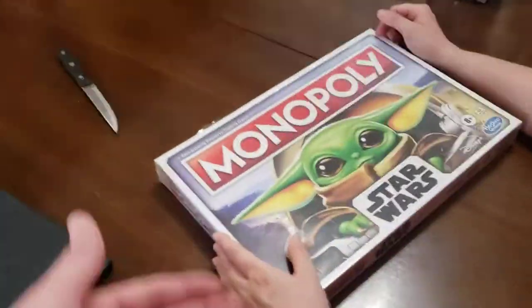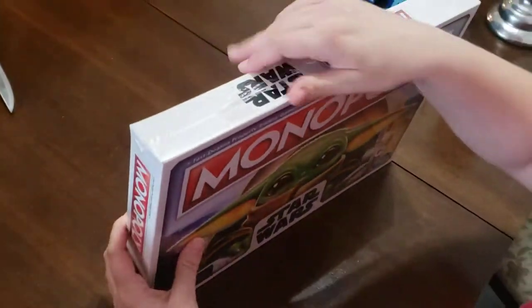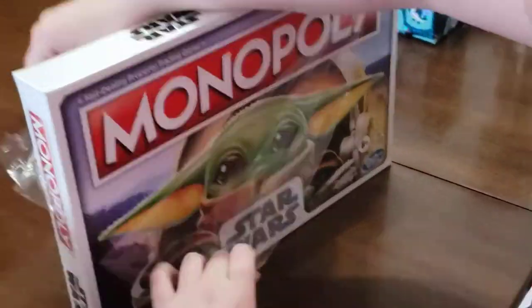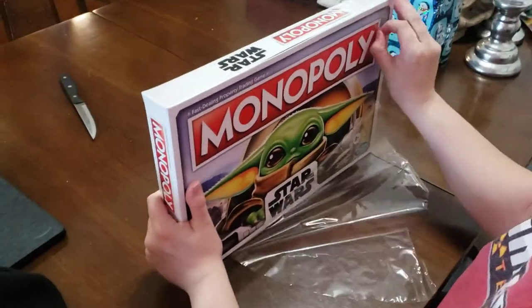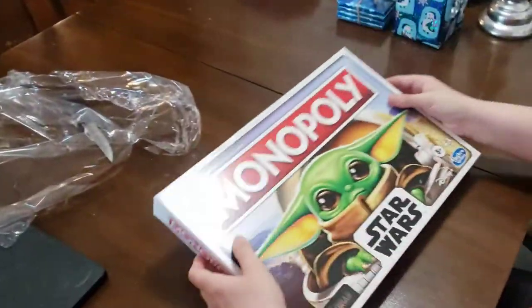We're here with Jane and she has her Christmas gift: Star Wars Monopoly. She's going to bust this beast open. Big, fat Baby Yoda right on the cover there. Look at him! Just think about all the stuff he steals with those cute looking eyes. Like, 'Will you make me shortcake, please?' And then you've got the big eyes and you're like, can't say no to that.